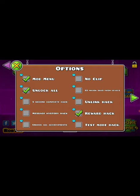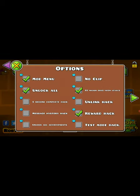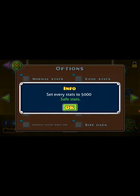Let me click on Test Mode Hack, Unlock All Achievements — yeah, we'll do that. 2,000 orbs. What's Gauntlet Hack? That's nothing. Normal Stats — can you get banned? Save Stats.